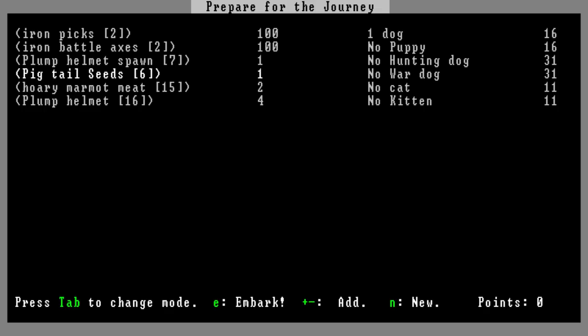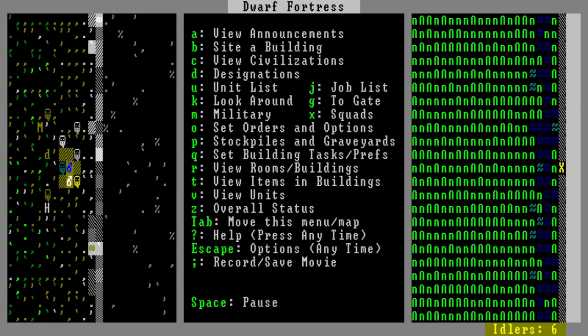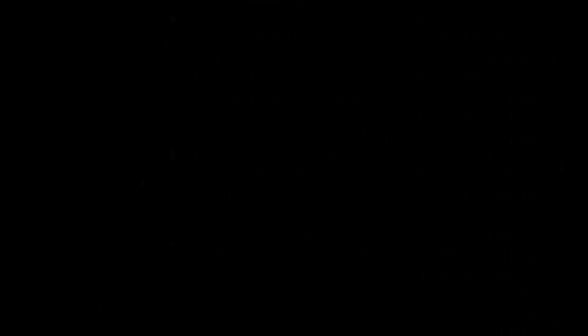The game would remain like this for just over a year, receiving a multitude of bug fixes, improvements, and other minor additions. Until October 29th, 2007, version 0.27 would come along with the first fully 3D version of the game. So besides just a Z-axis, let's look at what else was added.